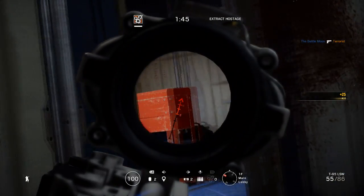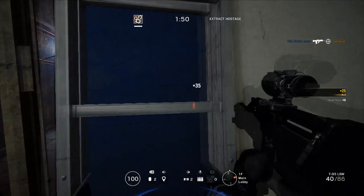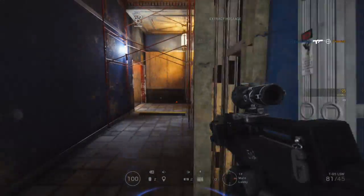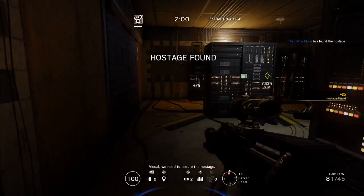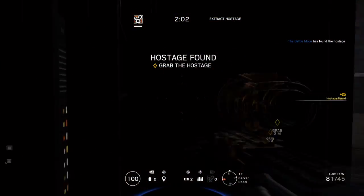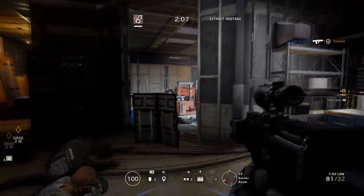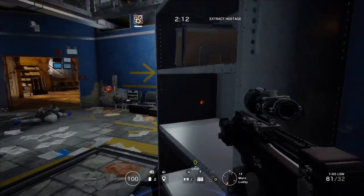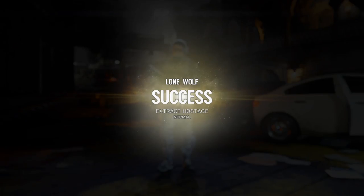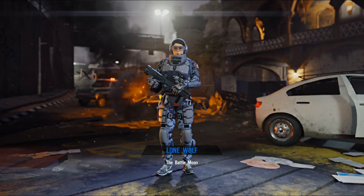My personal loadout is the T95 with an ACOG sight. I like the range of the LMG — it does have quite good range, even though the recoil is a bit nasty — and the precision of the ACOG sight. You get a nice amount of magnification and can really aim in on those headshots. I'm not really too much of a shotgun guy, so I use the Q929 with a laser sight for that extra hipfire. I bring in breaching charges since I often play by myself and prefer to have more breaching options — the more options you have, the more tactics you can use.